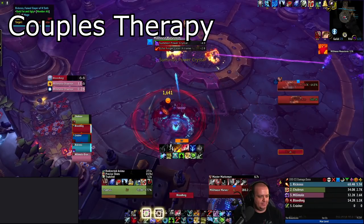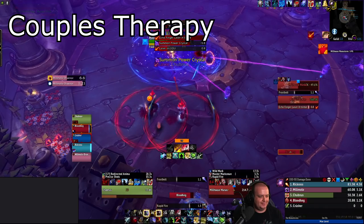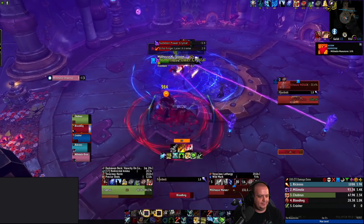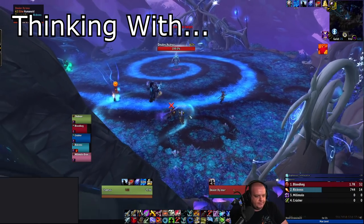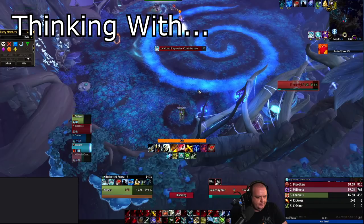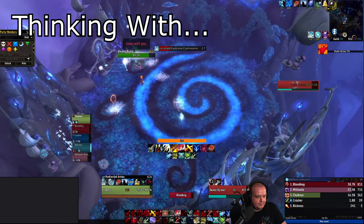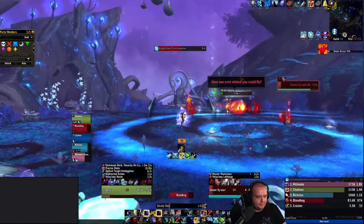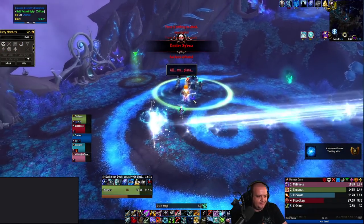The first is Couples Therapy with Millhouse. Simply use the boss abilities on each other: the zigzag line Millie puts on players can stun Millhouse, and the Shadow Fury that Millhouse does when Millie is down can stun Millie — do both and you get Couples Therapy. The final achievement is Thinking With: collect five orbs during the Night Fae encounter. You'll notice markers on the floor and orbs floating in the sky. Use the knock-up mechanic to fling yourself into the orbs. Track the achievement — it turns white when you've got all five. Take your time; DPS players can do it even in Mythic Zero gear if your healer is awake.